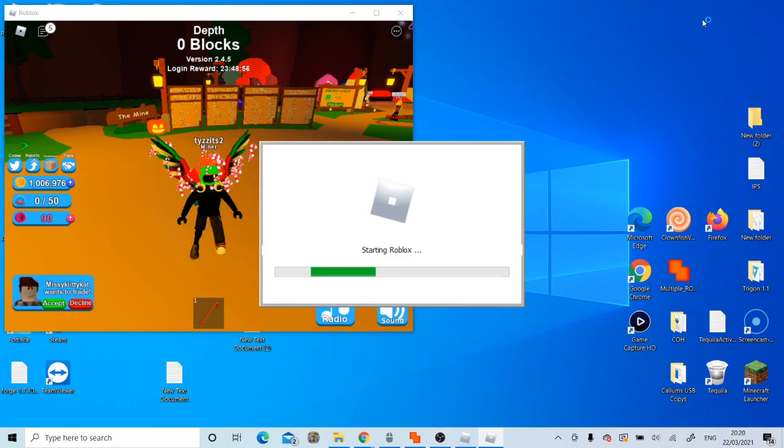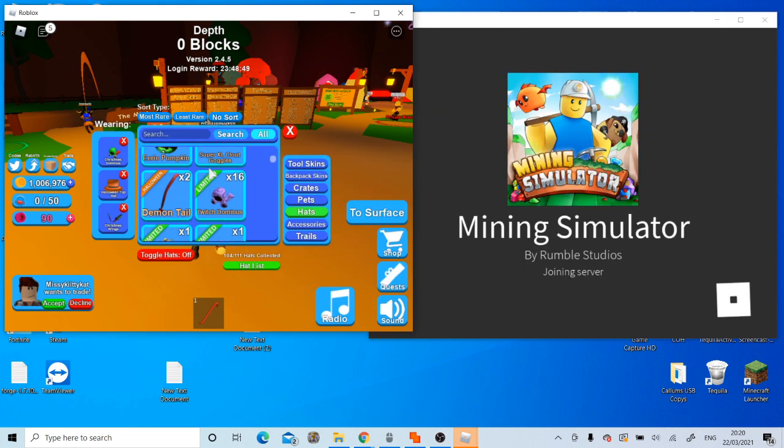We're going to load back in and show you we have items on both accounts. See here, we've still got everything here. There you go guys — that's what you do.